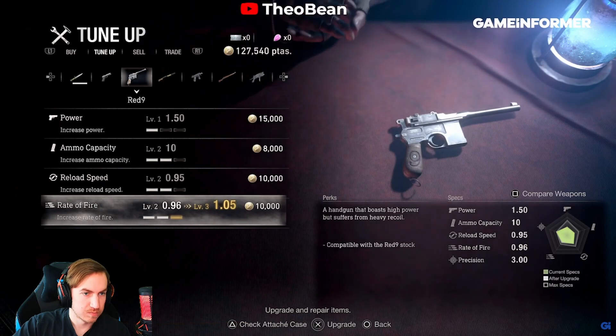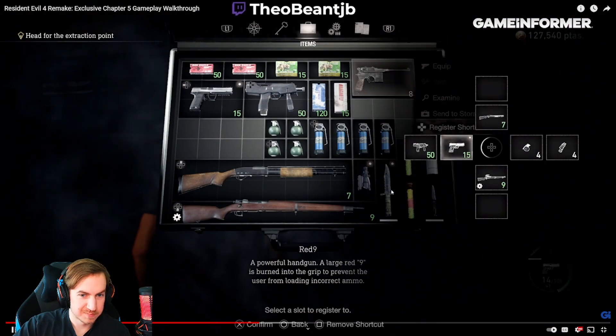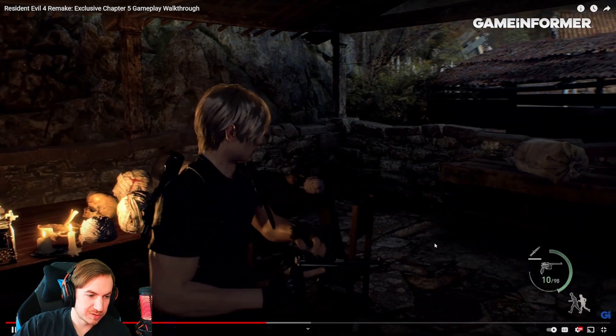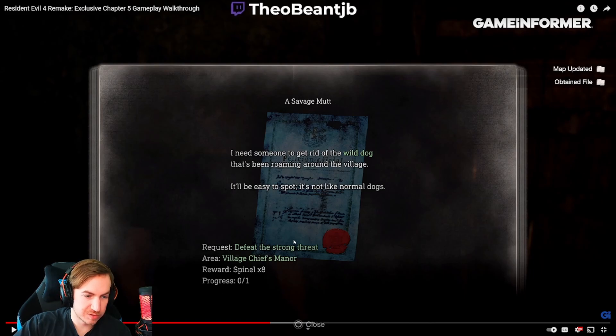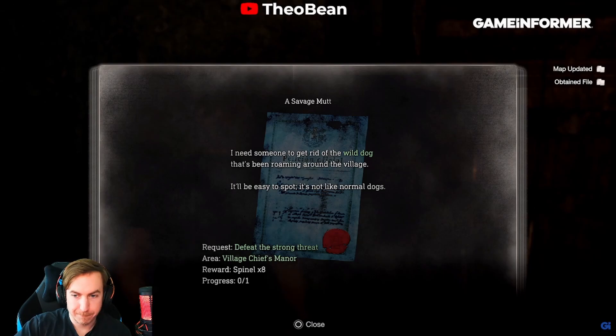You can upgrade knives now, which makes sense given they have limited durability. You're going to be using the knife quite a bit for the new parry mechanic, so you'll need to come back to upgrade them. Quick access is available like in the more recent RE installments. Out in the environment we're looking for blue flyers. Side quests look like they'll just be posted around different areas — one offers eight spindles for defeating a wild dog. It also looks like quests will update your map with a marker.